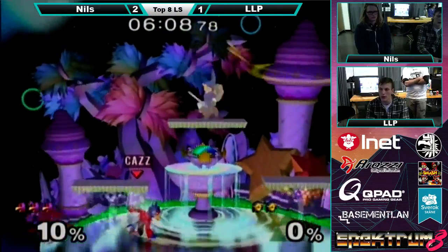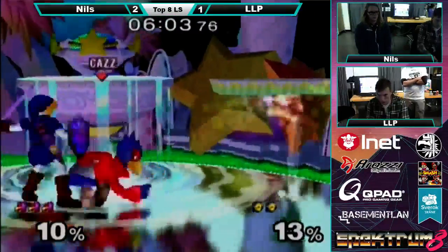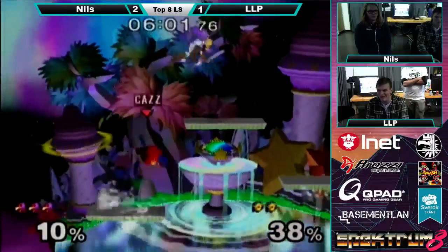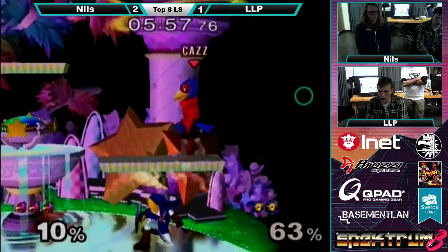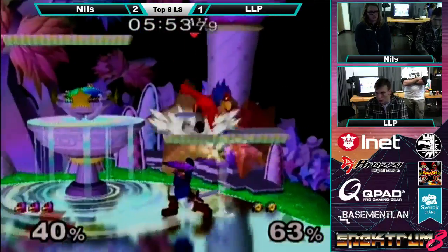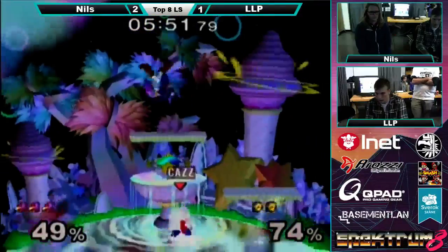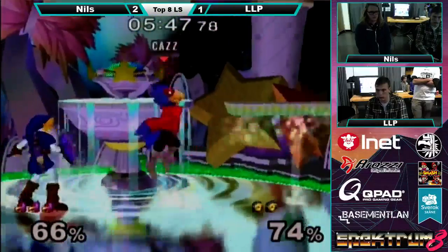That combo was really sick. I just talked right over Falco's super cool combo. I cannot stress enough how relentless and combo-focused this Falco is. This is a very different Nils from what we saw last game — last game he was struggling to combo, but in this game he's all about those combos. I really like his Falco combos, they're pretty.